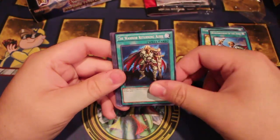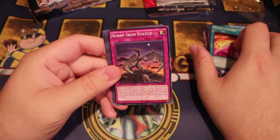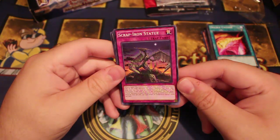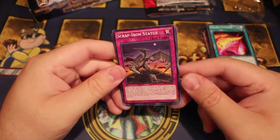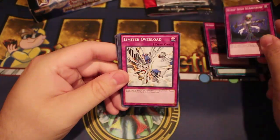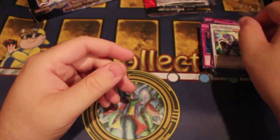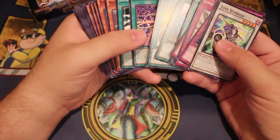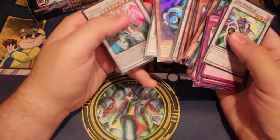You get one Tuner in here, Reinforcement of the Army, Warrior Returning Alive, Dark Eruption, One for One — another good reprint — Double Cyclone, and Scrap Iron Statue. Scrap Iron Statue: when a spell or trap card that is already face-up on your opponent's side of the field activates its effect, destroy that card, then set this card face-down. If this card is sent to the graveyard, target one Junk monster in your graveyard and special summon it in defense mode. You also get Scrap Iron Scarecrow, Limiter Overload, Call of the Haunted, Imperial Iron Wall — another common reprint — Solemn Warning, and Junk Warrior to round out the deck.